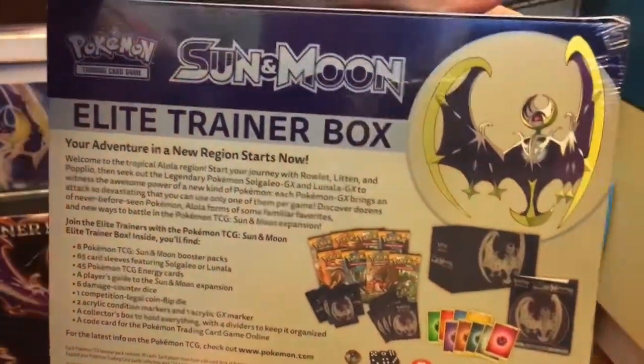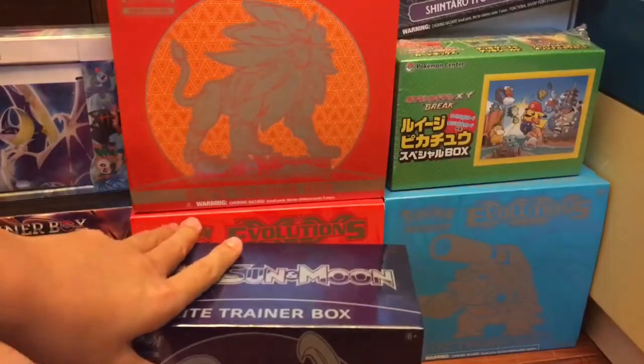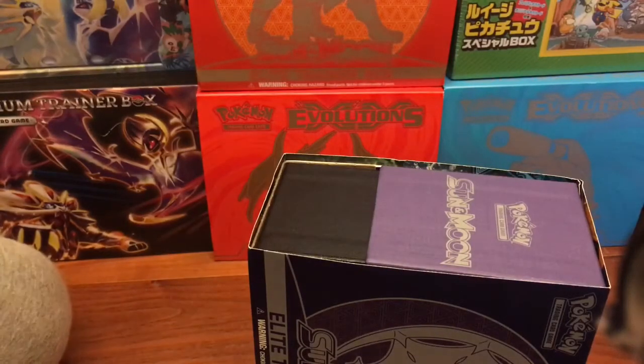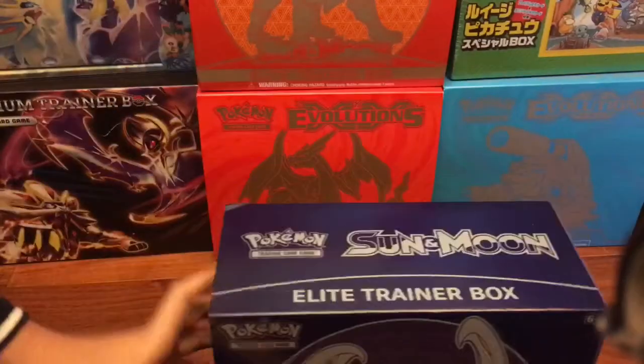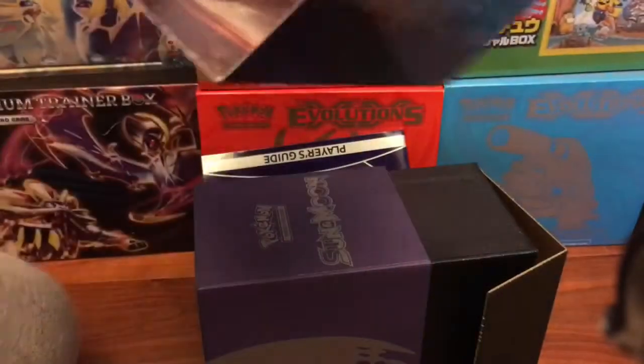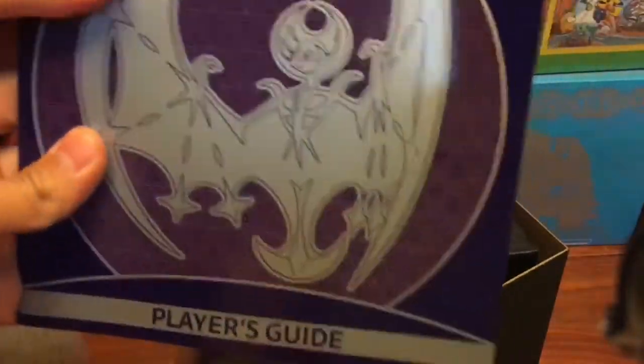Pokemon trading card game Sun and Moon Elite Trainer Box - the description is at the back, pause it and read it if you want. Let's get this bad boy open! So we just got it open, let's get it out. The design inside is very cool, so it's not like the old ones. It suddenly shows three starter Pokemon and the two main legendaries.